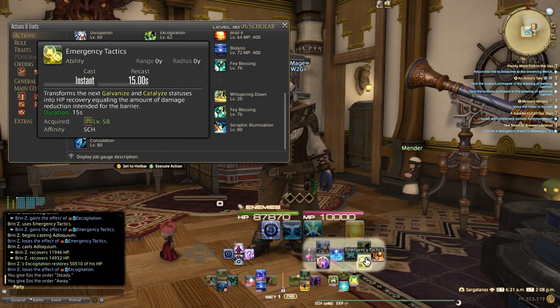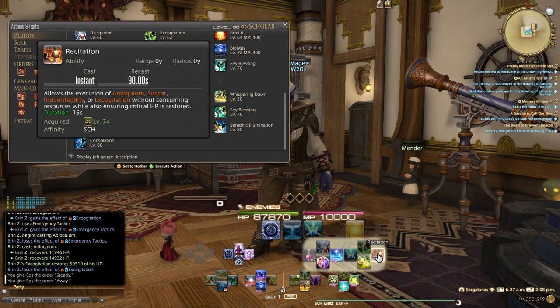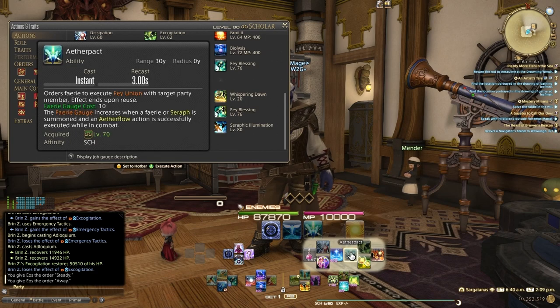Over here on the W Cross Hotbar Right, I've got Emergency Tactics, Recitation — one of my favorite abilities in the game. Recitation is every 90 seconds and ensures you can cast Adloquium, Succor, Indomitability, or Excogitation without consuming any resources. Even Excogitation, which costs one Aetherflow gauge, you can cast for free. Excogitation is great — it has a cure potency of 800, but it's tactical in that it triggers when your target's HP falls below 50%. The duration lasts 45 seconds, so it either triggers at the 45-second mark or when their HP falls below 50%. This is a really good preventative measure. Then Aether Pact has the fairy focus in on one target healing them continuously, draining 10 fairy gauge points each time.